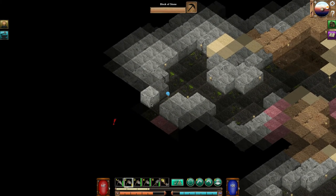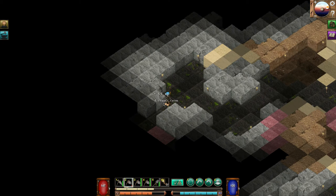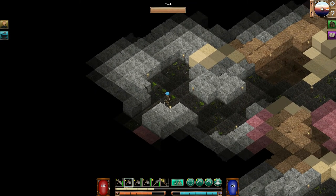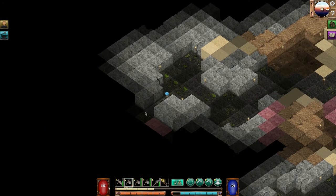There are zombies — stuff is coming! Oh, a skeleton — I'm going to get you. Keep clicking, keep clicking — die, die, die! There we go. Copper coins — not sure what those are for. Let's see if we can eat anything here. Let's eat some bread and some more corn. There we go.